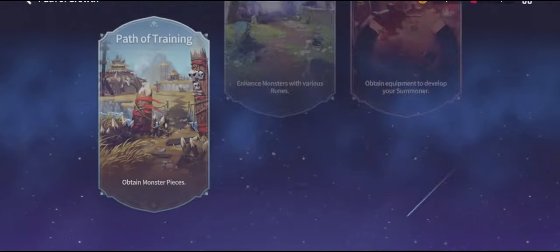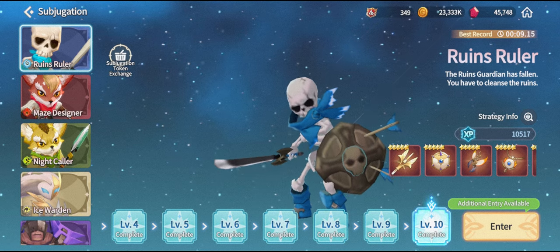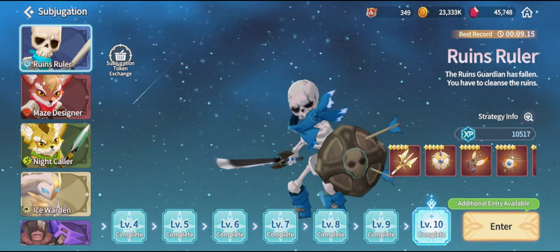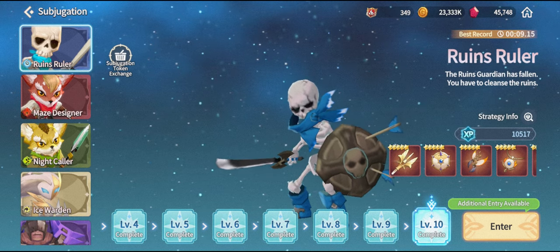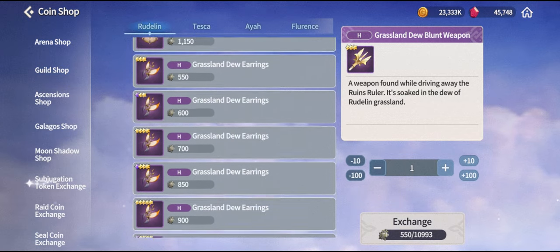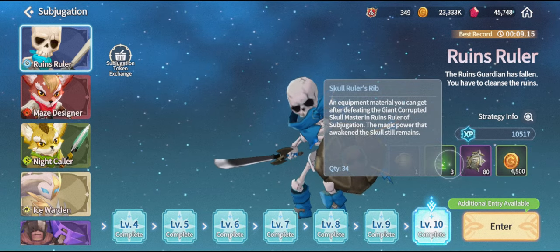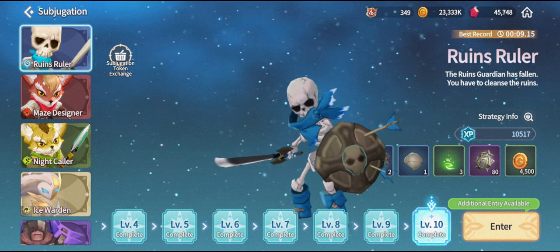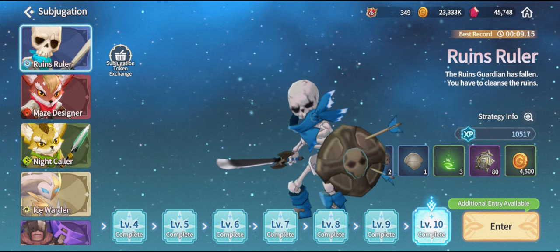If you decide to level blacksmithing to level 7, the main dungeon you'll rely on is the path of growth and subjugation path. Most blacksmithing promotion requests require you to craft higher tier weapons, which you get as drops from the dungeon. Weapons you weren't able to drop can be purchased from the token shop, and you get subjugation tokens by simply doing the dungeon.